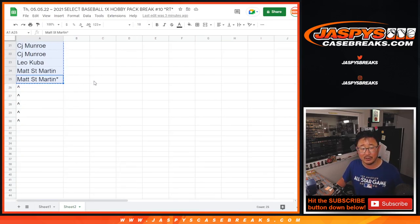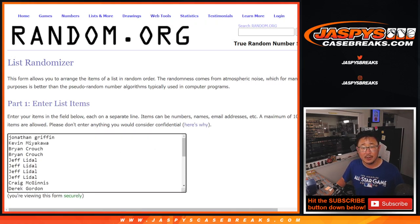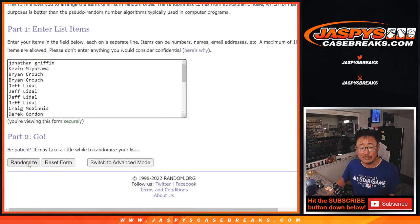Big thanks to everybody here. We only sold 25 spots outright, giving away those five spots. Let's roll it and randomize that list. Five and a six, 11 times. Top five after 11.